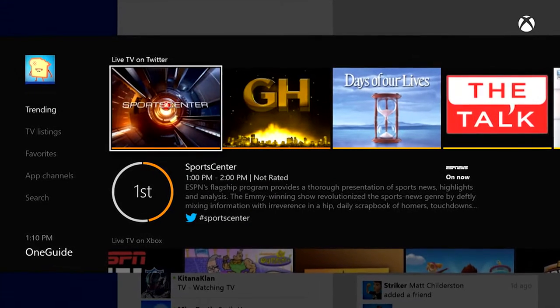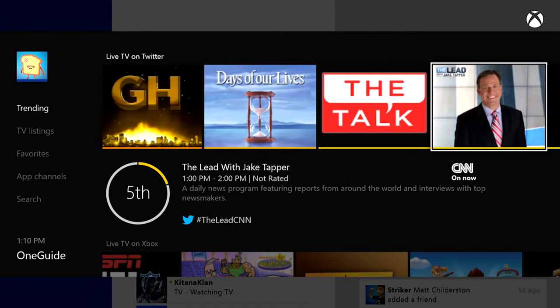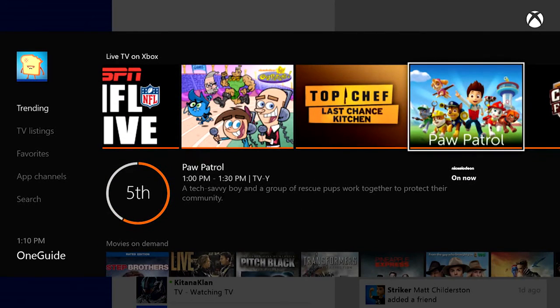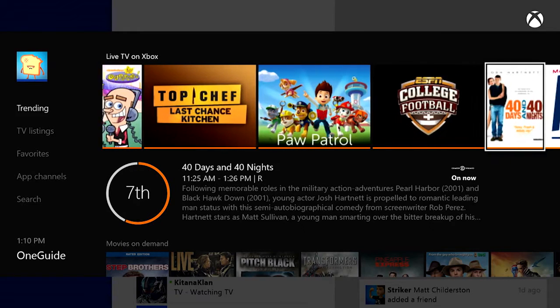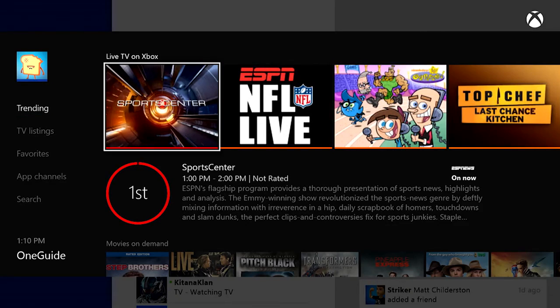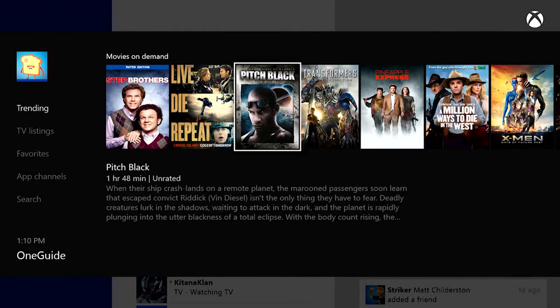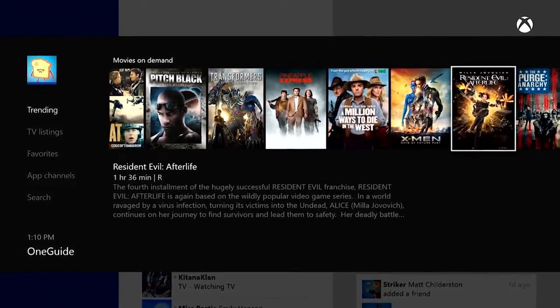The team has also done some great work in the TV section of Xbox One. We've introduced the live TV trending feature. When you open the One Guide now, you'll see trending lists for what's trending on Twitter, what's trending among Xbox Live members in your area, as well as popular movies that you can rent through an Xbox video provider.